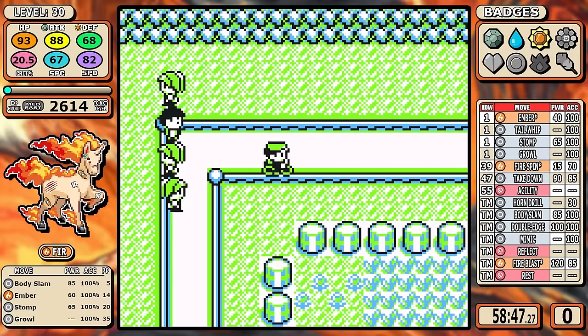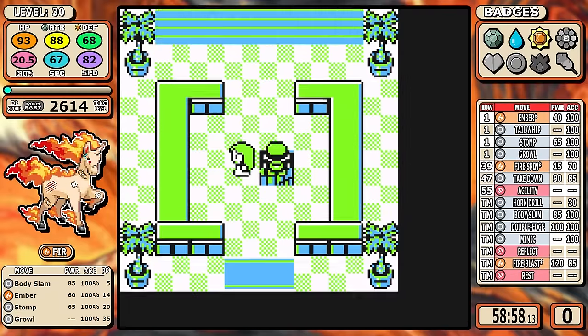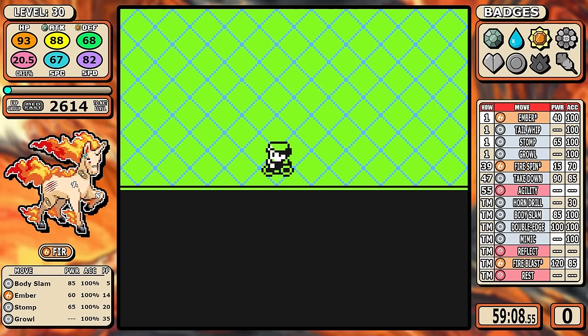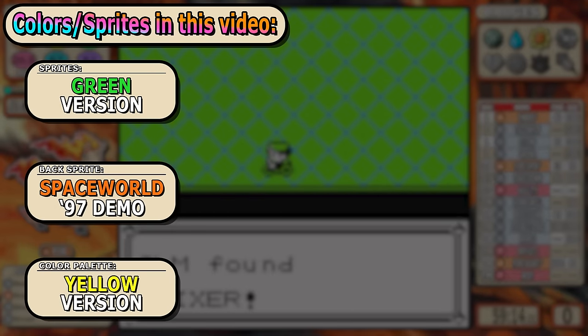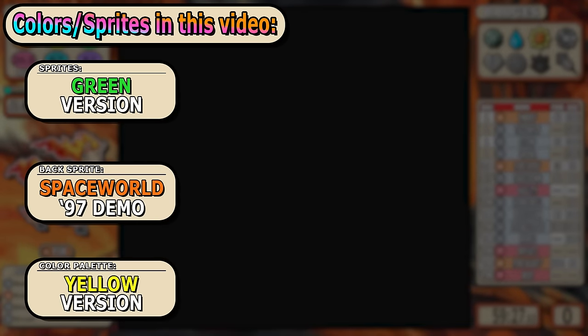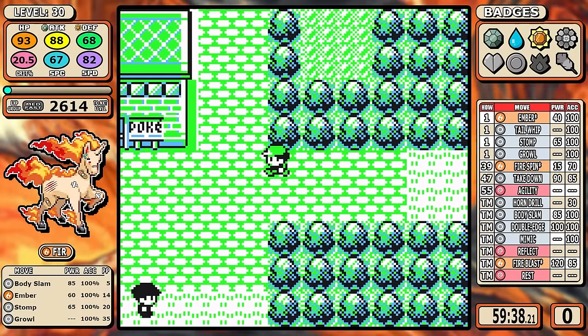Real quick — I forgot to mention this earlier — I'd like to tell you what sprites I'm using for the video. I'm using Pokémon Green front sprites, the 1997 Space World Demo back sprites, and the Pokémon Yellow palette. Now that that's out of the way, we can go back to Celadon.